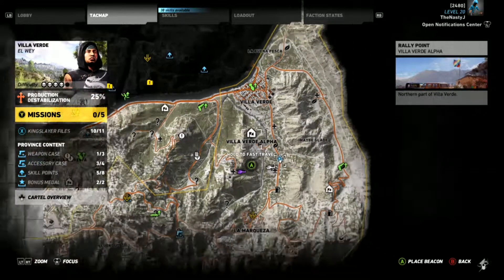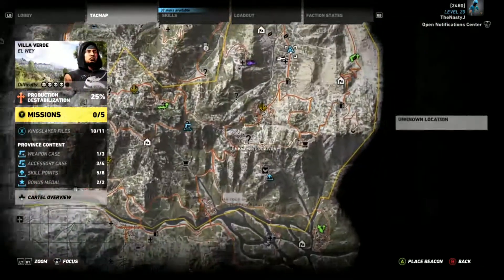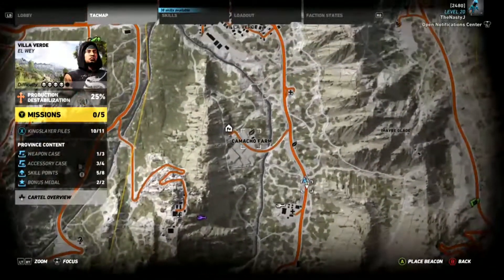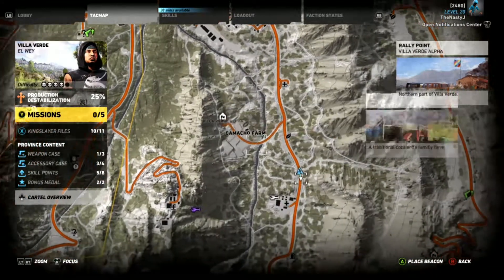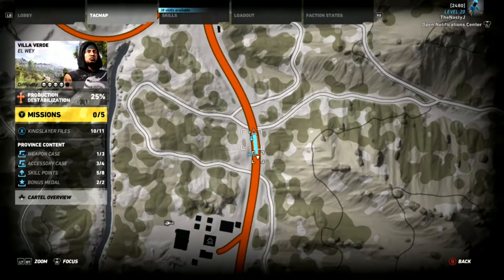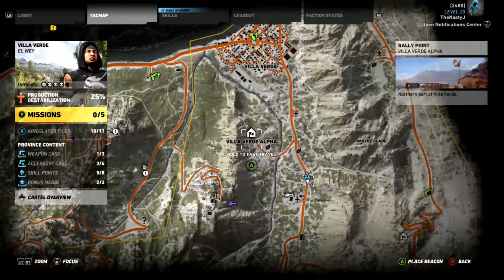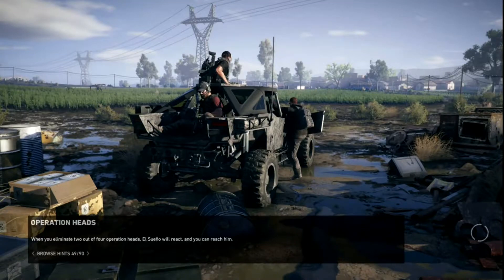You'll need to go to this location. You'll start in Ataqua and go all the way to Villa Verde. You want to go to checkpoint Villa Verde Alpha and put a check marker there, because the convoy is going to spawn right up there every single time you load at that fast travel point. Mark that spot, then fast travel to Villa Verde Alpha.